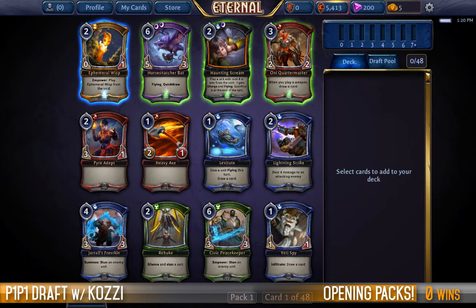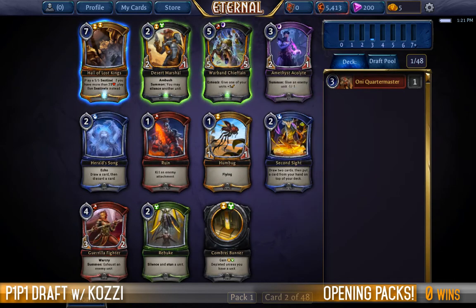Ephemeral wisp — not a fan. Horse Snatcher Bat — great at the top, very expensive. Quartermaster can create a really fun engine to build around. Otherwise we're looking at the Giraffes Frostkin or the Lightning Strike. I really enjoy playing with the Quartermaster. Horse Snatcher Bat is very good but it's susceptible to Torch. It does close out games if your opponent can't deal with it, but if we can get into a Rekano or into a Stone Scar deck that works with weapons, I think I'll have a lot more fun.